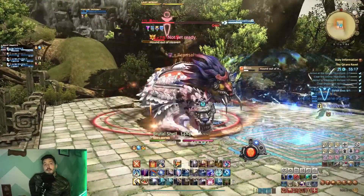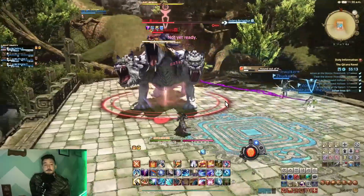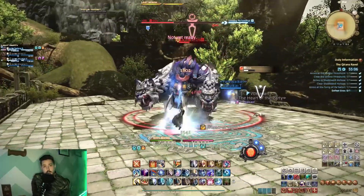Between the chain coming after Confessions of Faith and the chain of abilities coming after Viper Poison, this fight is very chaotic. However, it does have a pattern to it, so it's sort of like doing a dance — a dance of death.